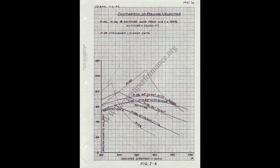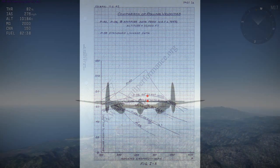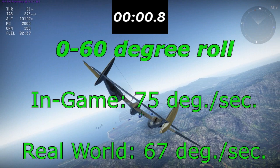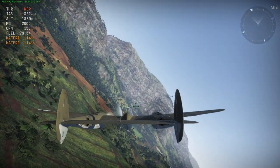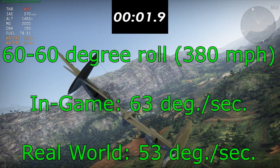Now for the roll rate test, I'm going to test the P-38 doing a 0-to-60-degree roll and a 60-to-60-degree roll, both at 280 mph, and then test it at 380 mph, comparing all results to real life. In the initial roll, it's overperforming by 8 degrees per second. In the sustained roll, it's overperforming by 6 degrees per second. In the high-speed roll, it's overperforming by 10 degrees. Overall, it's pretty significantly overperforming at high-speed roll and initial roll rate.